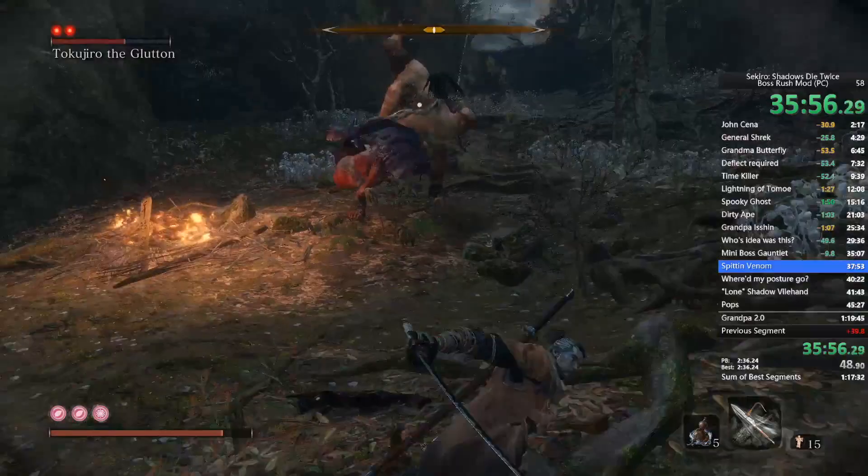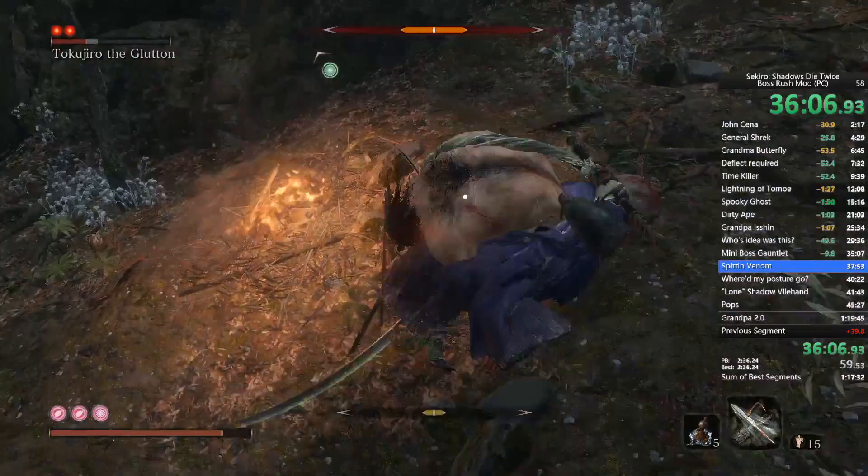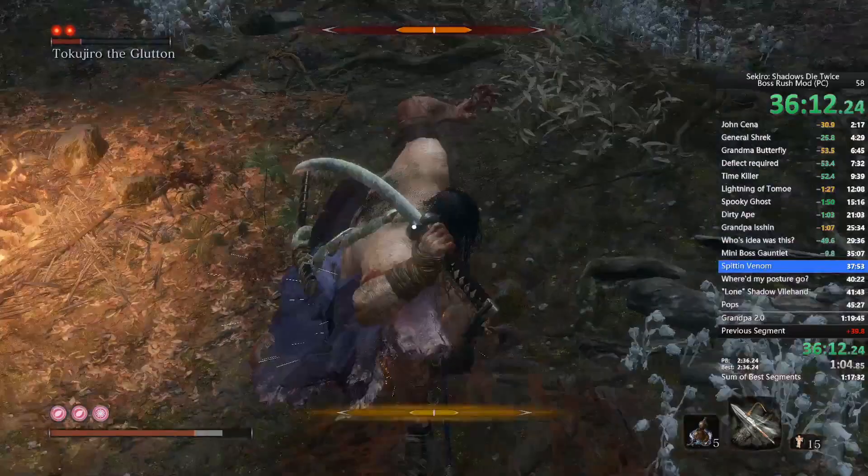You'll have to deflect some things obviously, because he's got a big sword and a big sword is scary. I imagine that's how Tokujiro would say it — 'big sword's scary' — although I guess he does talk in the actual game and he doesn't sound like a moron.